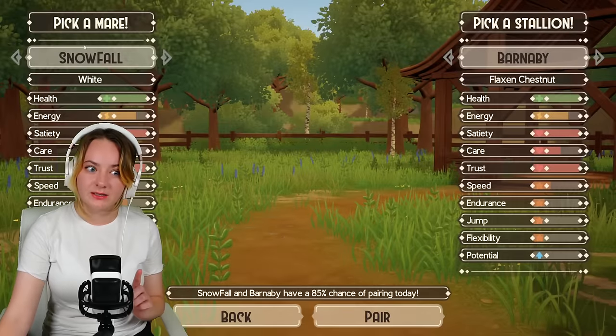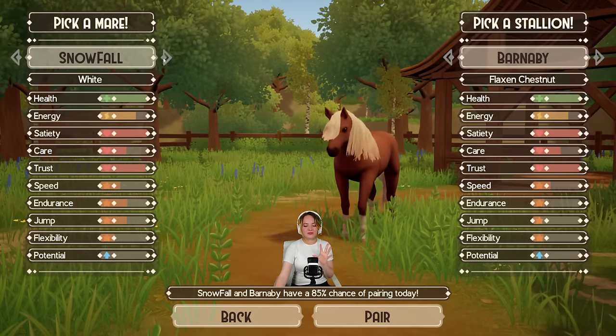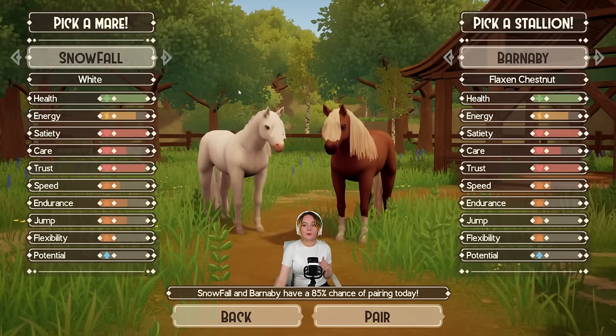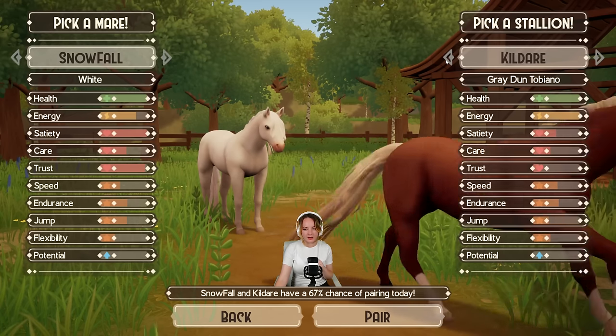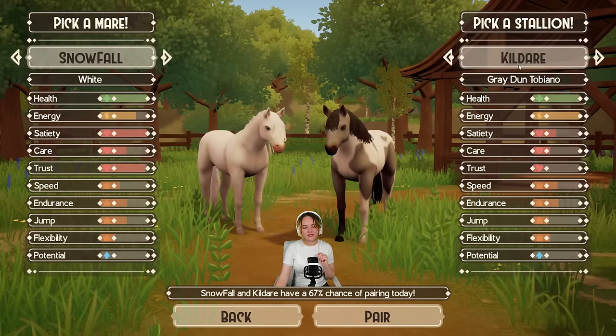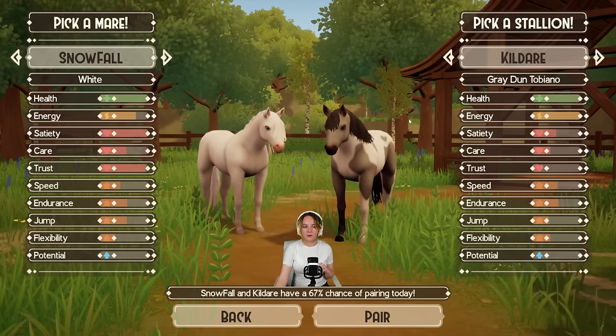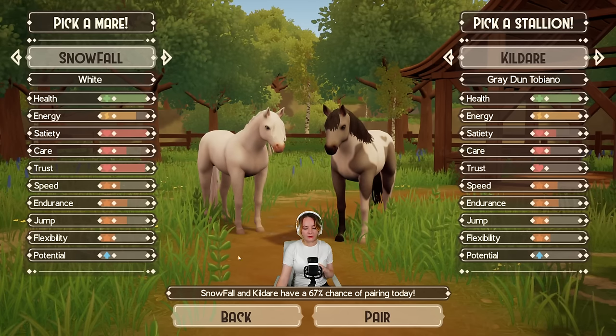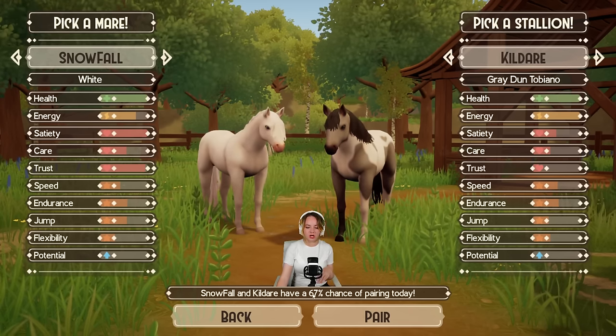Press E to interact with the fertility pasture — this is where you match the horses. Snowfall we will be breeding with, but not with Barnaby. I think I only have Kildare, so we'll be breeding him and Snowfall, but they only have a 67% chance of pairing today.